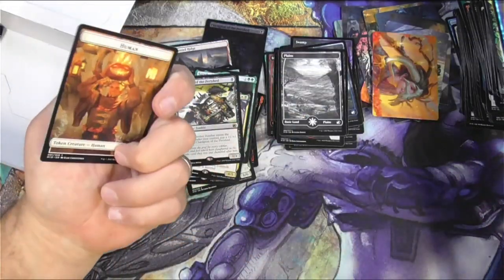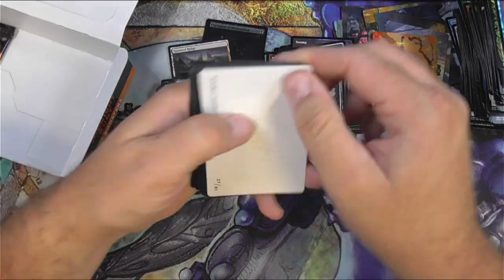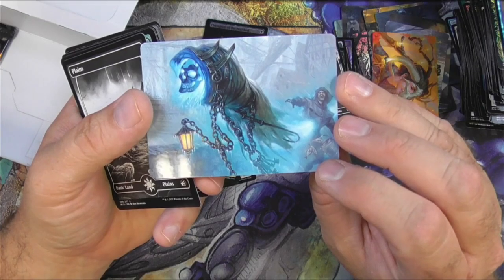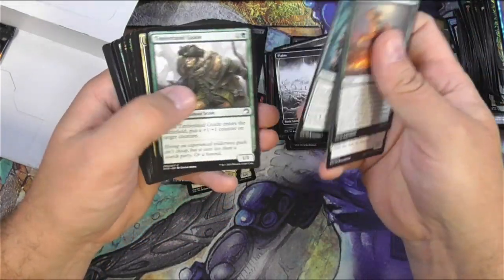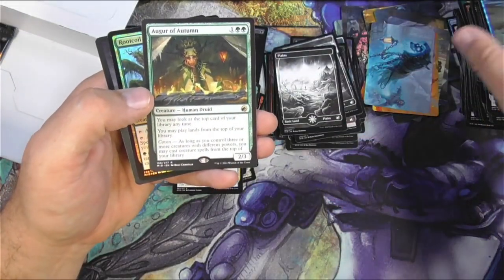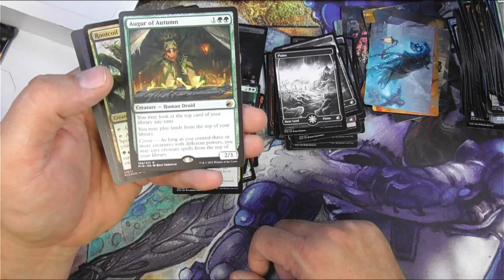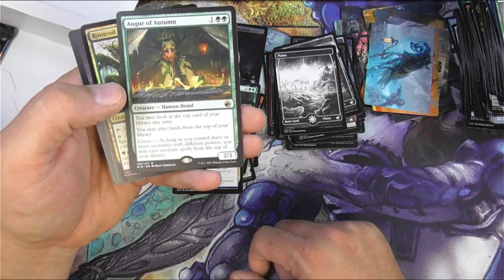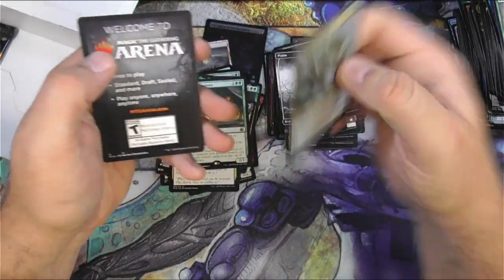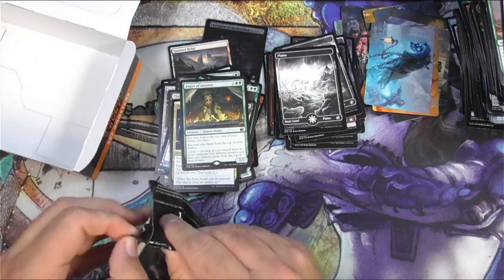Now he is like a grinning ghoul spirit face — see what I'm talking about? That is Nebelgast Shooter — this guy's funny, he's got planes. Faithful Mending. Painter, Liberator, Augur of Autumn — look at the top of your library any time you're in fable lands. As long as you control three or more creatures with different powers, you may cast creature spells from the top of your library. Solid, very solid — I think that's going to see some play. Rock Coil Creeper. One pack left, then we will scan these up.